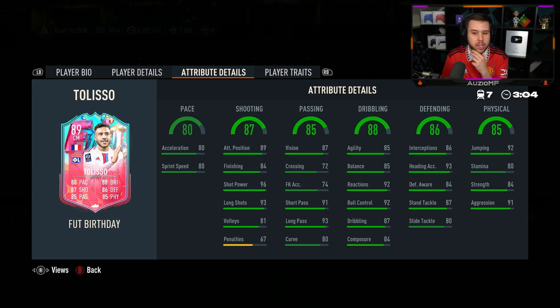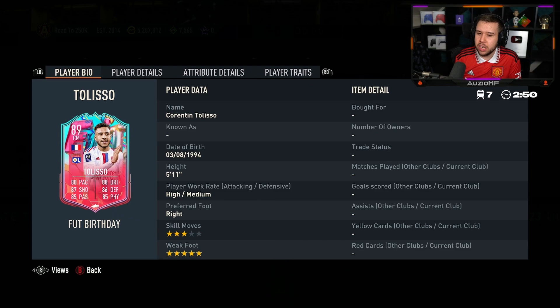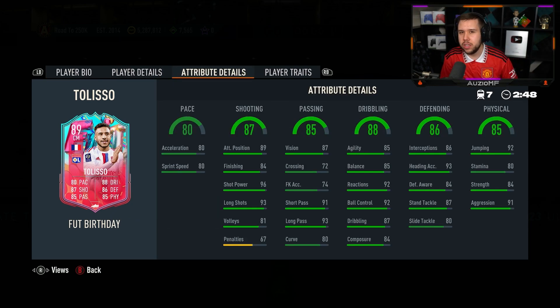I see a few people in the chat saying a pace shadow chemistry style is going to be the way to go, giving him 88 acceleration and 88 sprint speed. It's nice in the midfield, but I do agree it's not anything crazy. Oh, and stamina — I didn't notice that, 80 stamina. They could have increased that a little bit more as well.